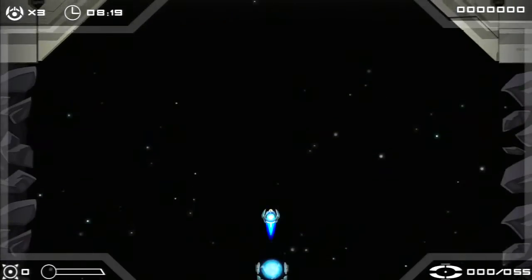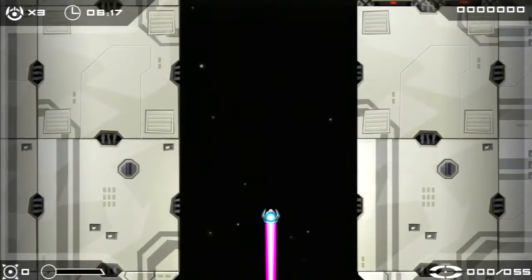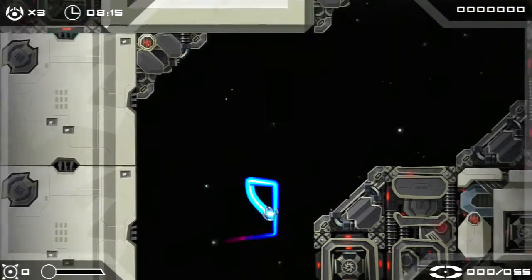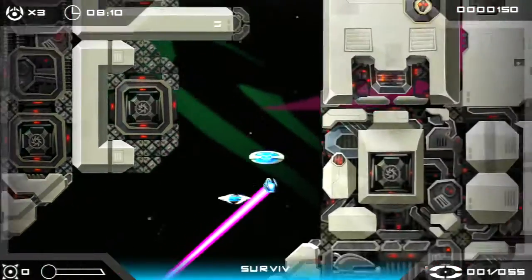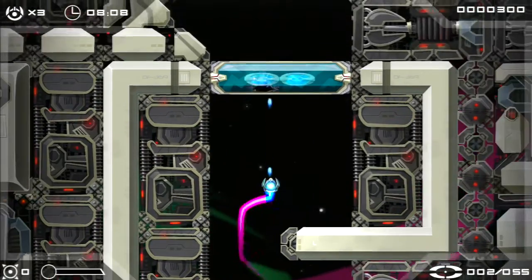So here we go. Here is the first level of Velocity. It is, as you can tell, a top-down shoot-em-up with some interesting mechanics that we will be getting into across the levels, because this game does a really good job of teaching you things. This is the directional pad and here is the analog — very different movement-wise. So you have to pick up these hostages, or rescue dudes, and then we have our gun to shoot things.